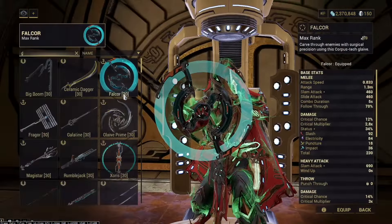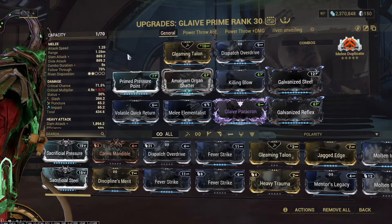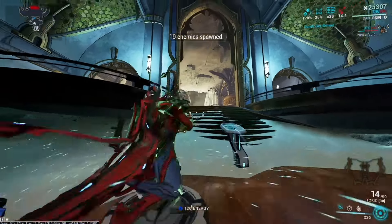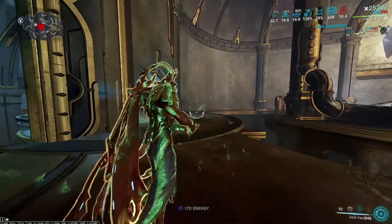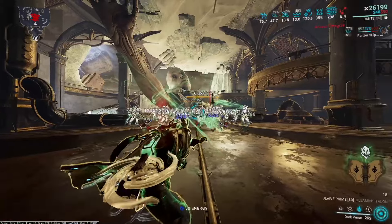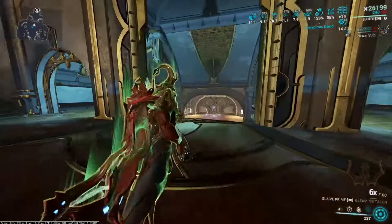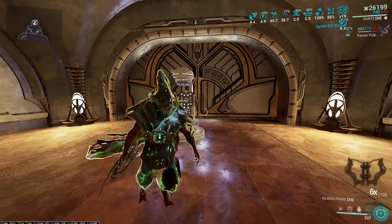The Glaive Prime is really only for demos, because you can throw it. The combo is: do your Darkverse before you throw your Glaive Prime, because the Glaive Prime does a little too much damage otherwise. So do your Tragedy, then throw it, detonate — I can't show it in Simulacrum because I do too much damage, but I'll purposely lower it and hit an Integer Cap.